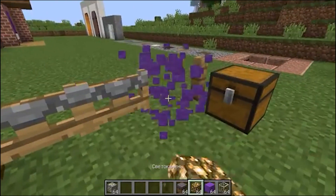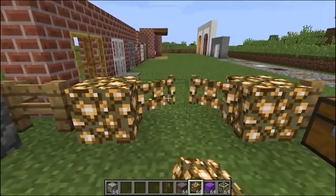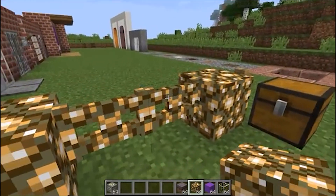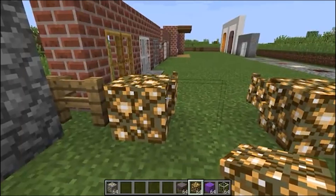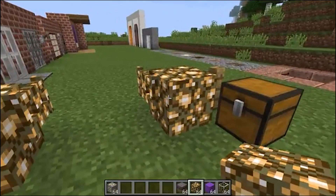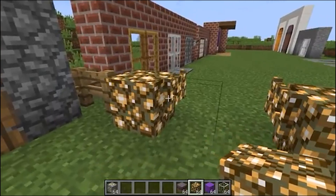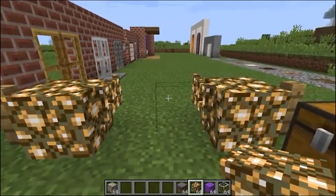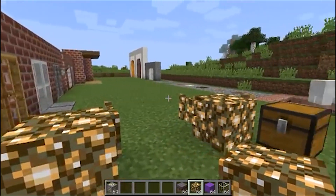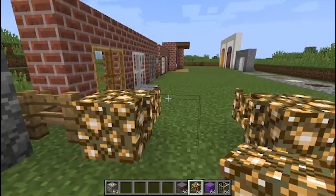Let's look at the light stone — the same story with the light stone. Look how great it looks, how wonderful it is. This brings a lot of variety for those who like to build and make different designs in their buildings. I think it's just a great idea from the developers. At least the entrances to your pens will now be well illuminated, and you will not miss the entrances when you run away from creepers.